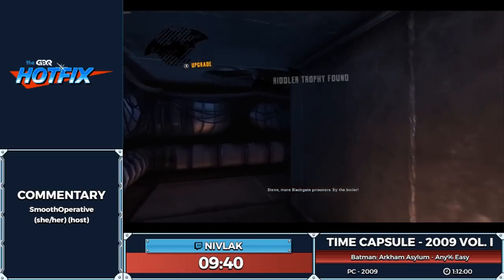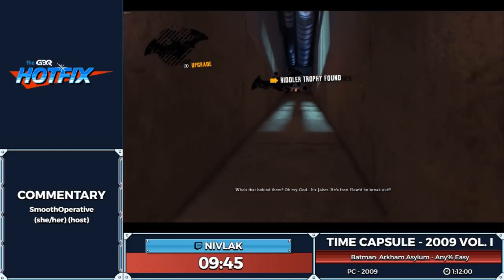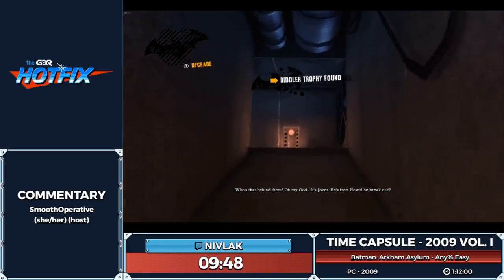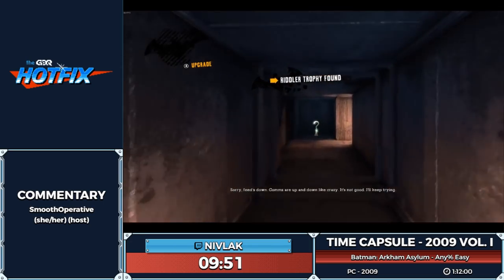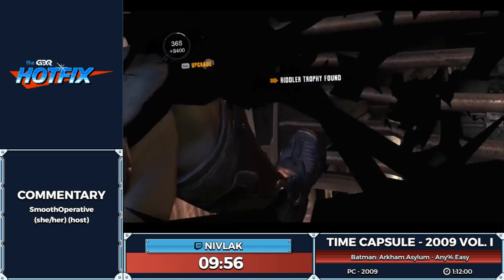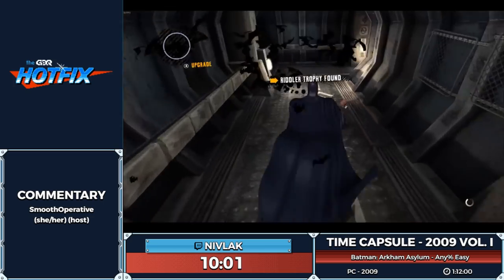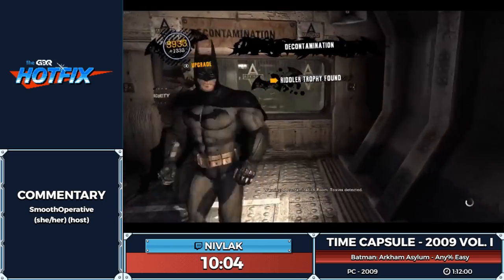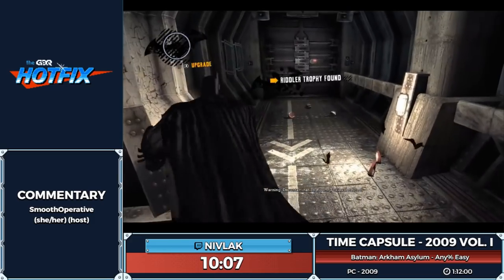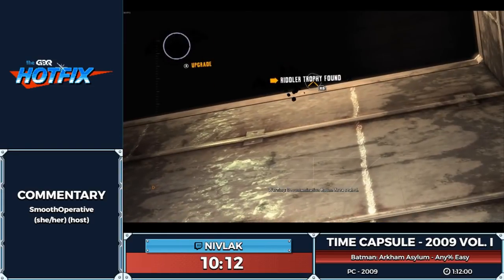Aside from the intro, are there any sections of the run you just cannot skip — like cutscenes? Cutscene-wise — no. That's always nice for a speedrun. Arkham City has two kind of unskippable cutscenes; I think they were there to hide loads but they just made them unskippable. Every cutscene in Asylum is skippable.